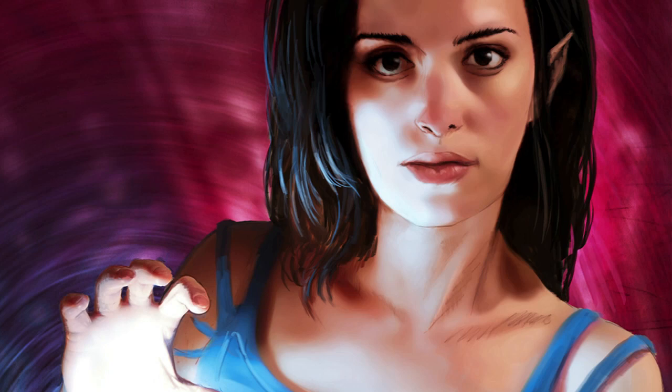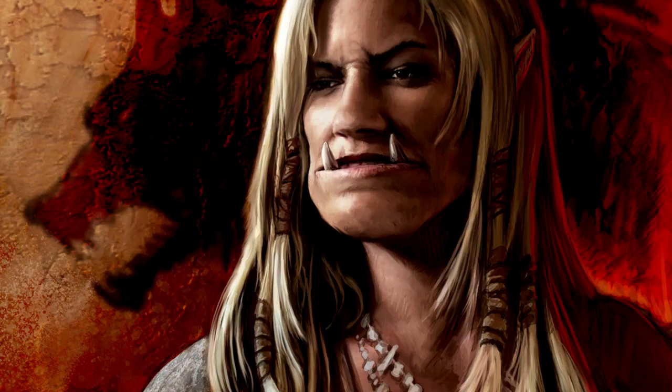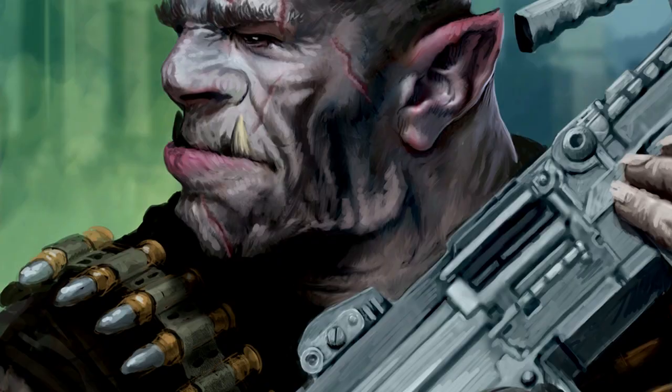In Shadowrun Online you can shape the character that you play any way you like. There are no fixed roles or classes. Shadowrun Online has different ways of creating a character using Shadowrun pen and paper rules. The quick and easy method is picking an archetype such as elf mage, amerindian street sam, orc shaman, or troll bouncer. These come with pre-generated stats, skills, and equipment and you are ready to run the shadows in a heartbeat.